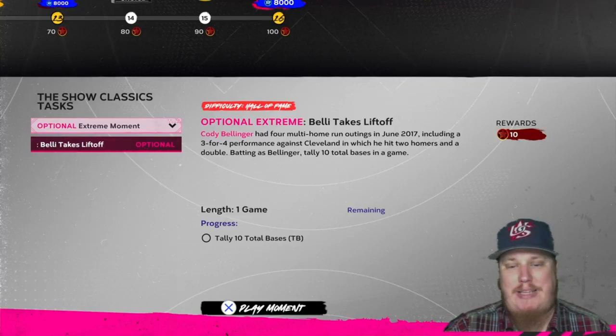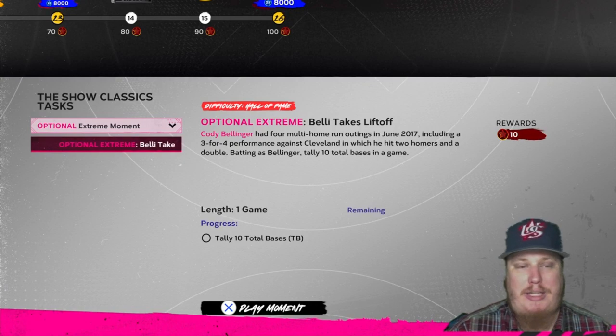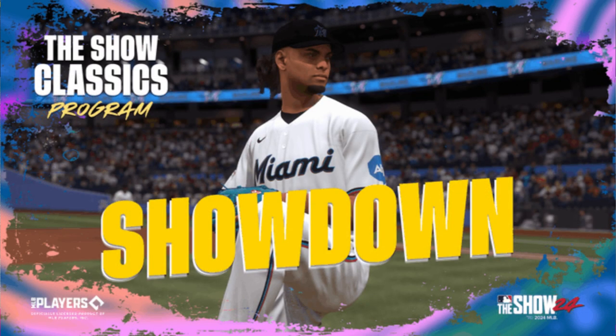There's an optional extreme moment where you take Cody Bellinger and try to total 10 bases in a game on Hall of Fame difficulty — that earns you 10 stars if you complete it. We also have a Show Classic showdown where you're going to take on the boss, Eduardo Cabrera. This showdown is worth 20 stars in the program.